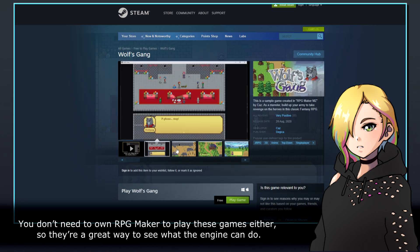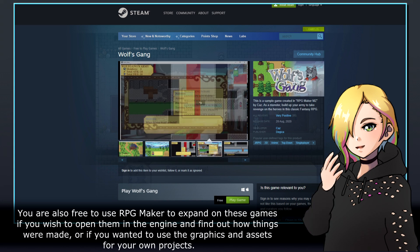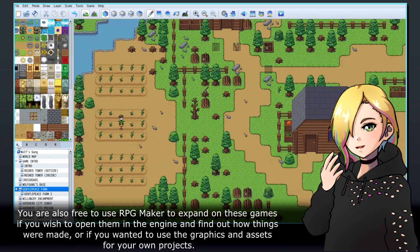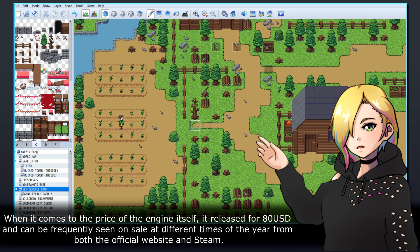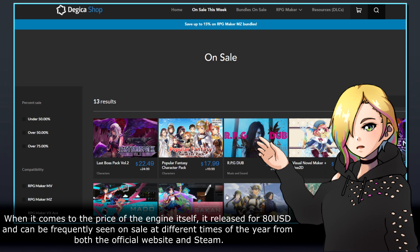You don't need to own RPG Maker to play these games either, so they're a great way to see what the engine can do. You are also free to use RPG Maker to expand on these games if you wish to open them in the engine and find out how things were made, or if you wanted to use the graphics and assets for your own projects. When it comes to the price of the engine itself, it released for 80 US dollars and can be frequently seen on sale from both the official website and Steam.